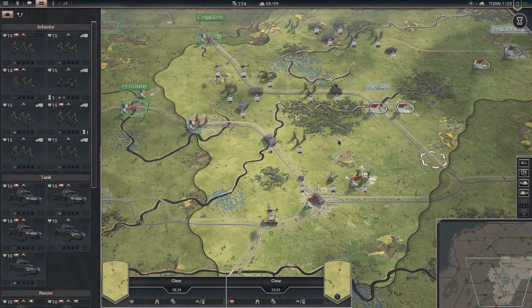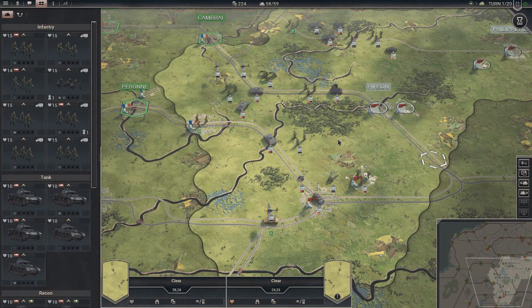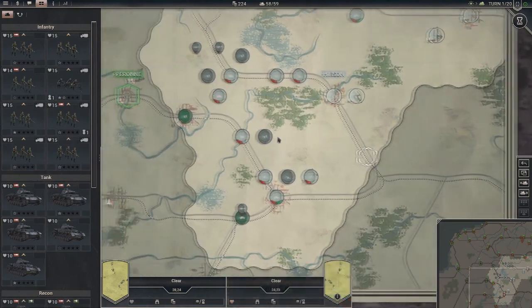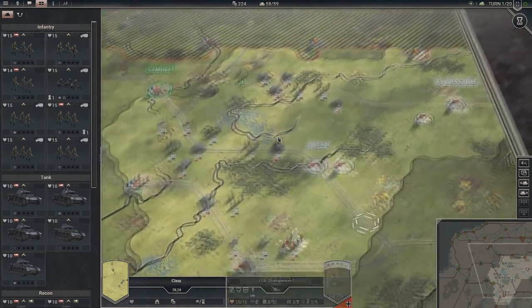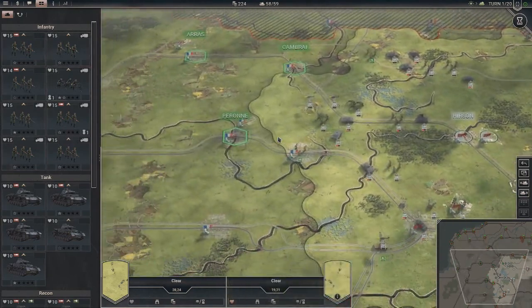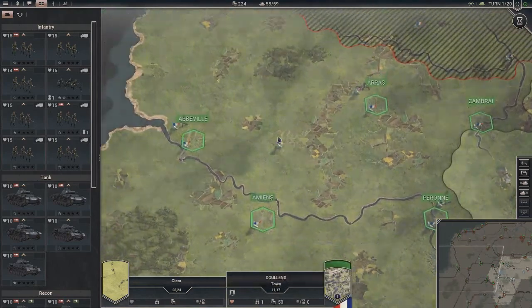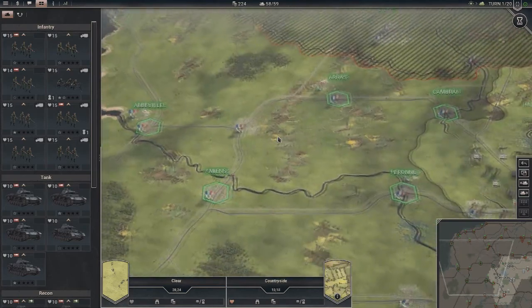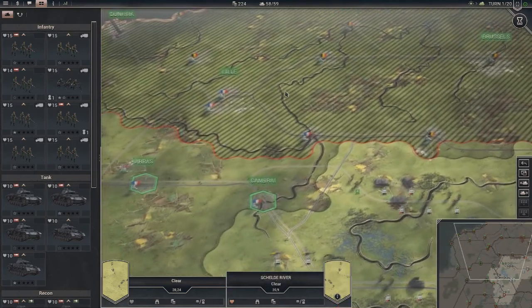Hello everybody, and welcome back to Panzer Corps II. In the last episode, we broke through basically this area - we broke through the Ardennes, and now we are pushing towards the Channel Coast to cut off the British Expeditionary Force to the north in Belgium.